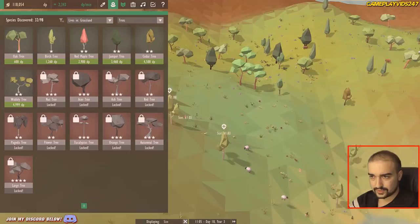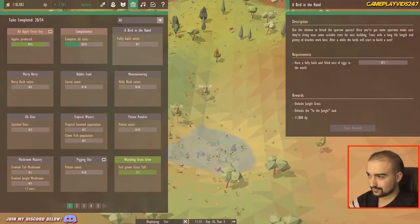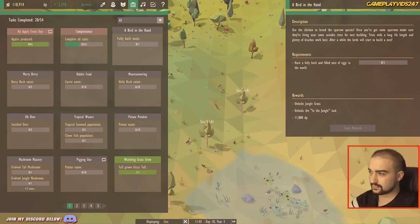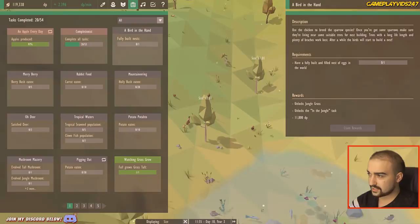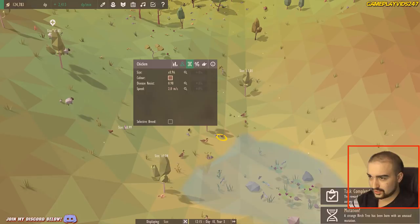What else should we do here? Fully built nests — have a fully built and filled nest of eggs in the well. Unlocks Jungle Grass, unlocks the Jungle task, 11,000 DP. Use the chicken to breed the sparrow species. Once you've got some sparrows, make sure they're living near some suitable trees for nest building. Trees with a long life length and plenty of branches work best. After a while the birds will start to build a nest. Birch trees will do that for sure. Chicken to sparrow — diet barley.